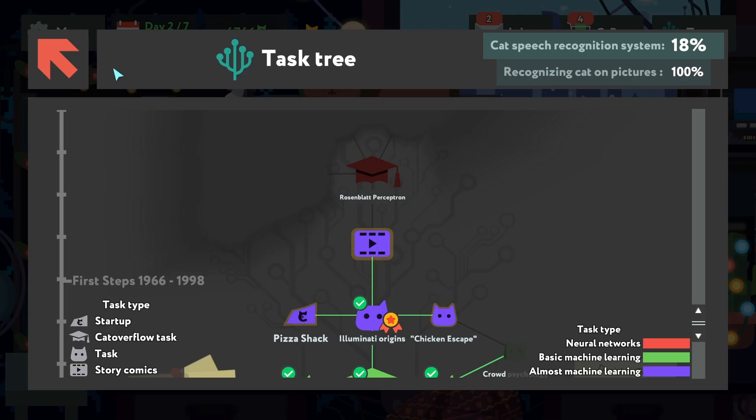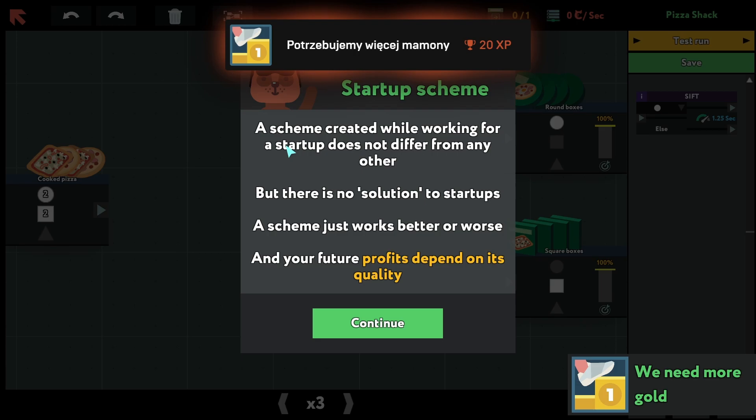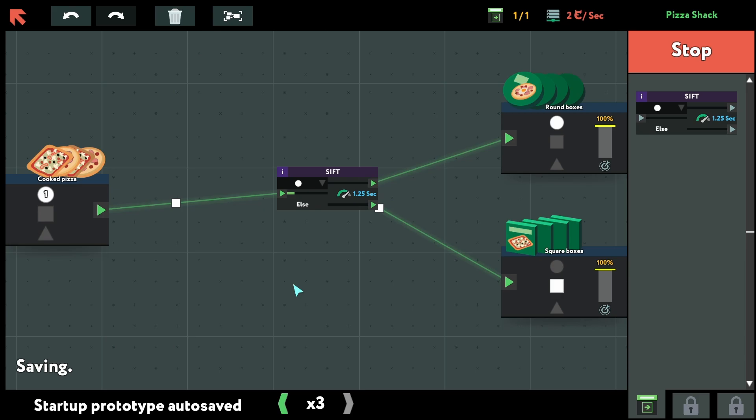Maybe we'll go with the pizza snacks and join the startup. There is some work for the startup, but there is no one perfect solution — a scheme just works better or worse, and your future profit depends on its quality. It's basically like this and it's all.